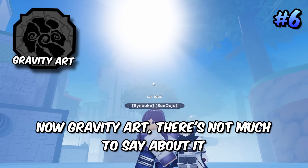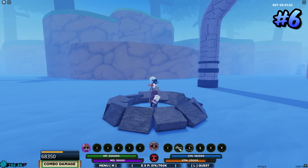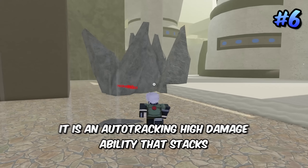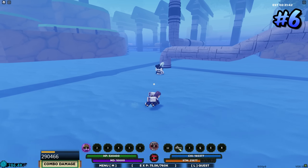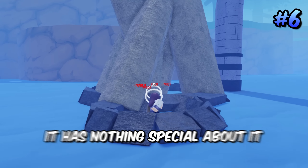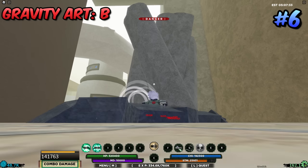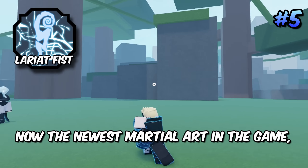Coming to sixth place is Gravity Art. The M1s do ragdoll, but the stun of normal M1s is almost equal to or greater than the ragdoll — it's mostly visual. The reason Gravity Art ranks this high is because of the Q spec: it's an auto-tracking, high-damage ability that stacks based on the number of people in range, dealing up to 180,000 damage with a single Q spec. It's extendable and one of the most unique Q specs in the game, landing it at a solid B rank.